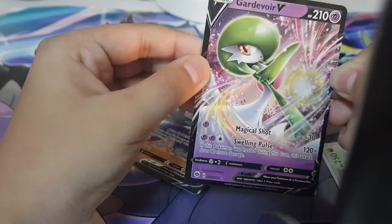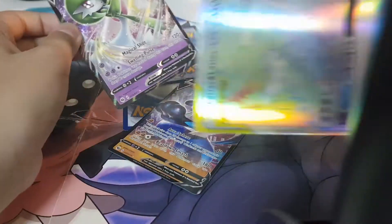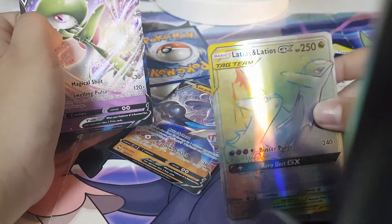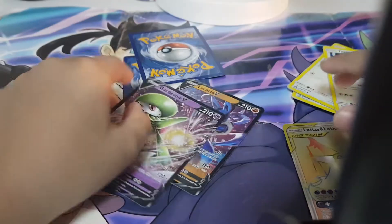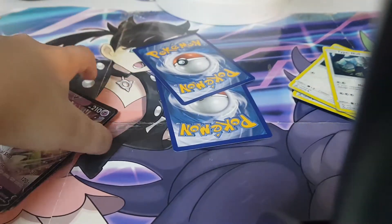This Gardevoir has texture - that's the key thing. If you have a fake Pokémon card and you hold it and there's no texture, that's a fake card. But if it shines everywhere on the card, that's a real one. Also look at the back and a few other things.